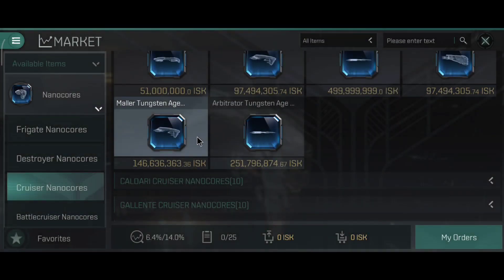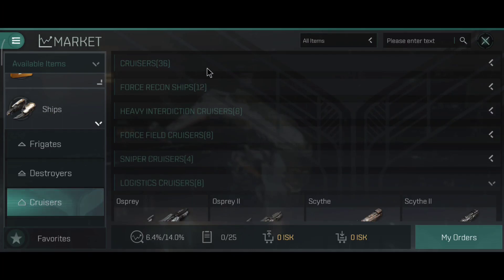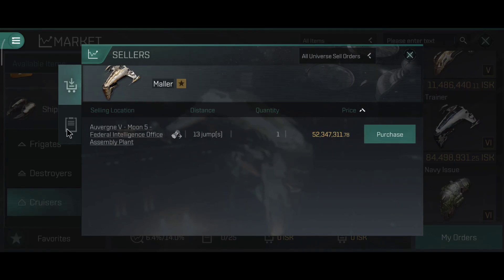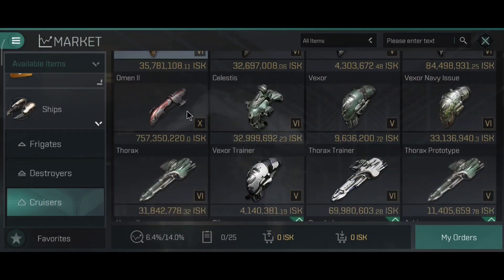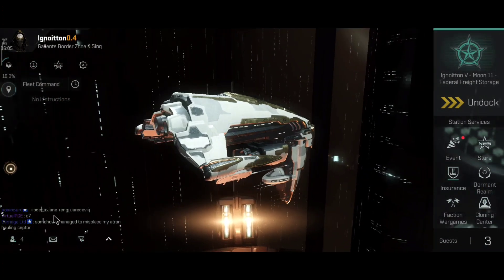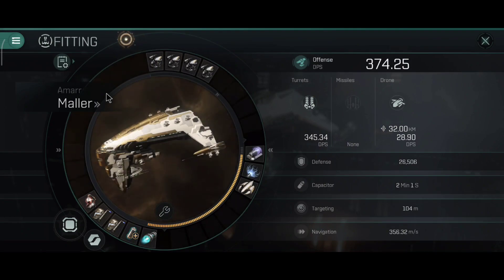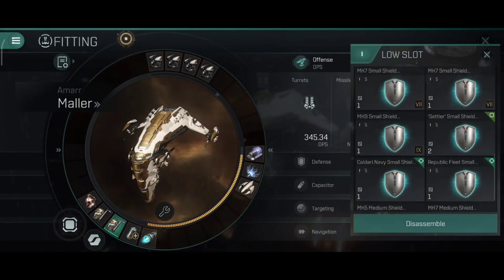Nano cores can be bought on the market, but one reason I don't want to buy them right now is they're actually more expensive than the ship itself. The Maller costs about 40 million, while the green nano core costs 119 million. The blue one is also over 100 million. The Maller Tungsten is 250 million — a lot more expensive than the ship. If you already have one you can use it, but if you don't, the nano core costs more than the ship. The ship price is currently 52 million; I bought mine for 35 million.